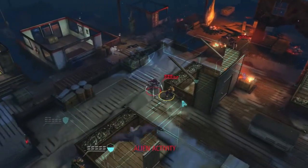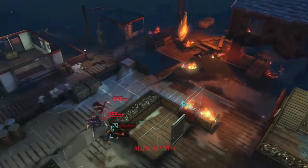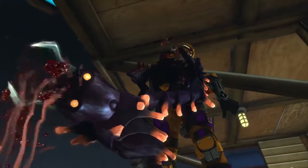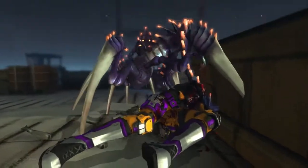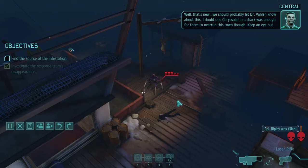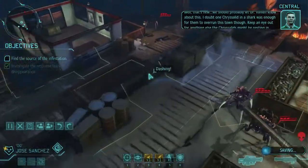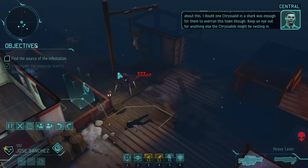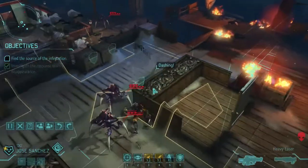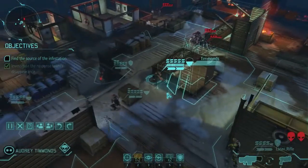Uh-oh — Ripley's in trouble. Ripley? Ripley? Oh no. Well, that's new — we should probably let Dr. Vala know about this. One chrysalid and a shark was enough for them to overrun this town, though. Keep an eye out for anything else the chrysalids might be nesting in. So this guy is like a shark-hybrid chrysalid. Also — we lost Helen Ripley. Rip. Oh, that's not good. Damn it. That really sucks.